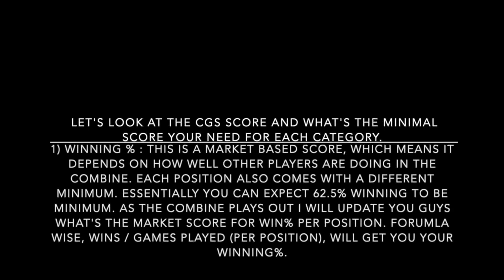Winning percentage is the most important category. It's a market-based score, meaning it depends on how well other players are doing in the combine that season. Each position has a different minimum, but you can expect 62.5% winning percentage to be the minimum across all five positions. You need 62.5% for your CGS and stat lines to be considered top 1,000. Formula-wise, it's simply wins divided by games played for your position — the math on this one is not too hard.